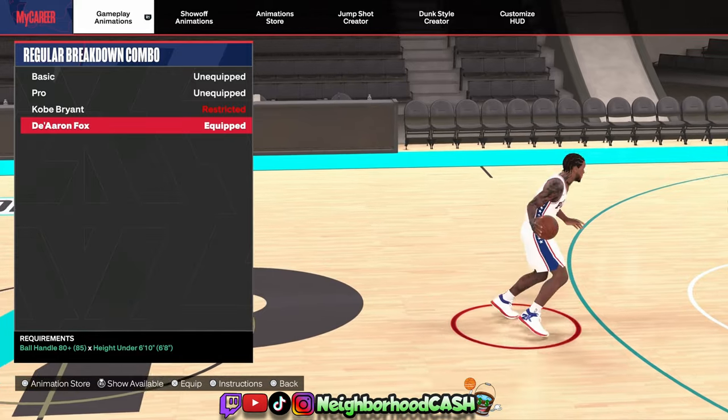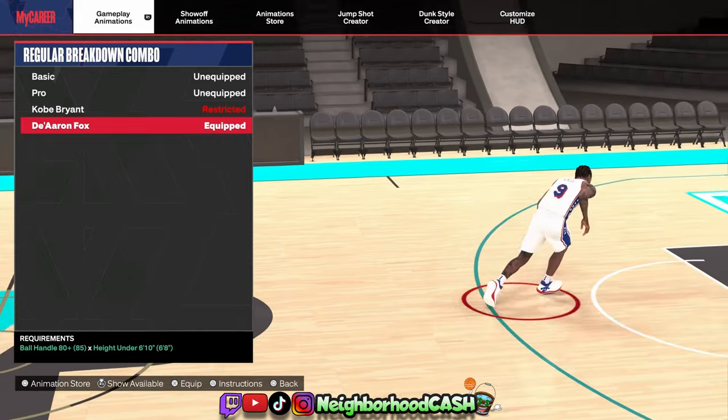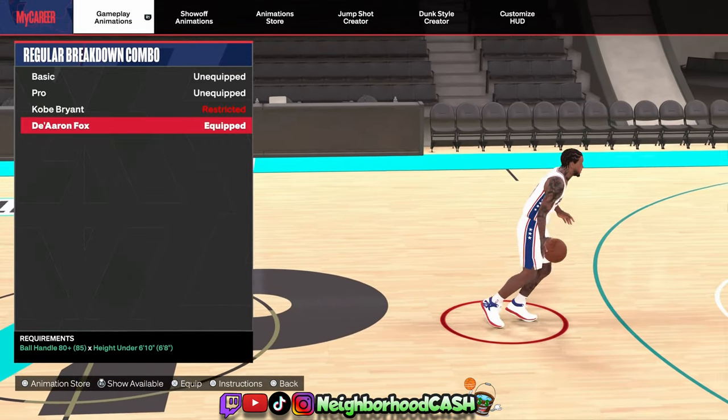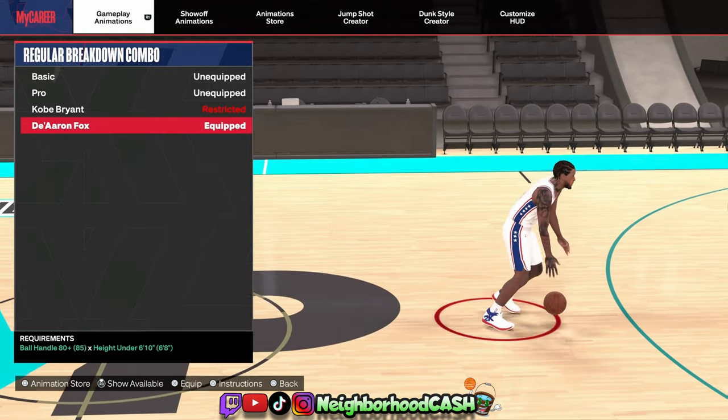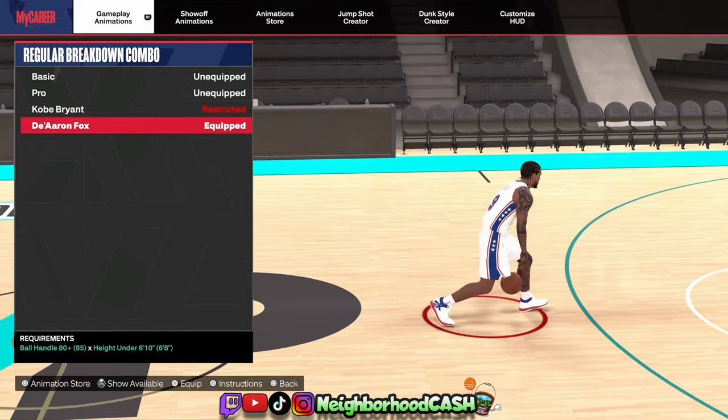For your regular breakdown combo, this is like a 2K community favorite — De'Aaron Fox just has the best regular breakdown in the game right now. It's a great change of pace; the little step back he does can throw defenders off guard, especially when you get into your real combos. Go ahead and rock with the De'Aaron Fox breakdown combo.